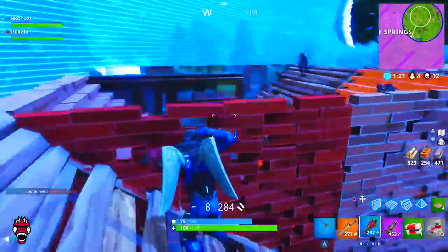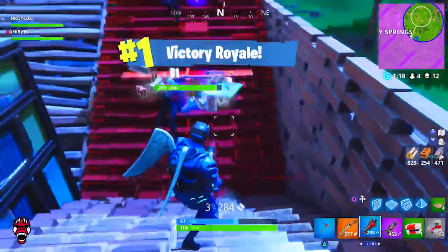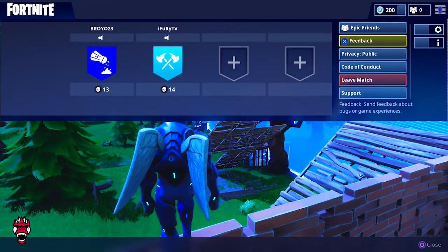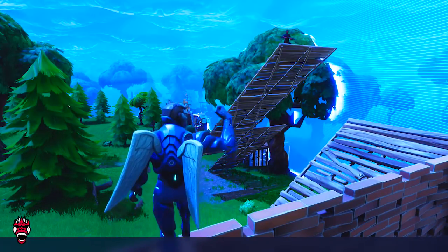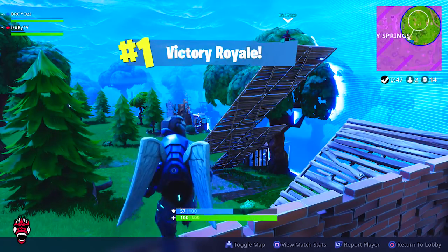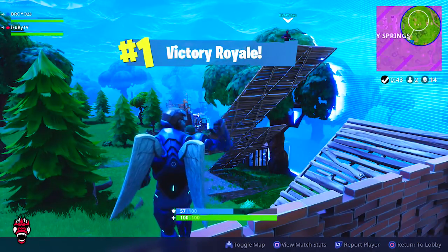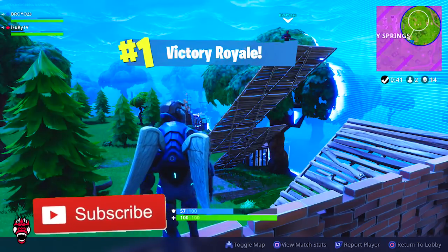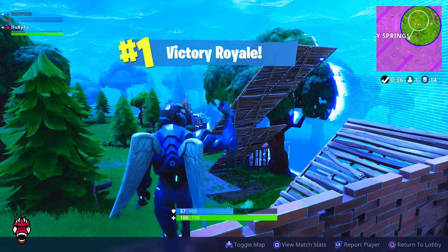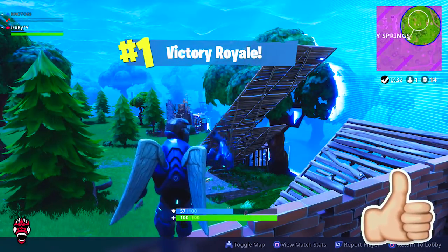We also have four new emotes: Bendy, Clapper, Pop Dance, and Yeet. Clapper is probably tied to the movie sets on the map, and Yeet is one I might pick up. That's basically it for today's video — we got the FAMAS, apples, hidden cosmetics, the battle star location, and a bunch more new stuff. If you enjoyed, drop a like and subscribe, and I'll see you in the next video.